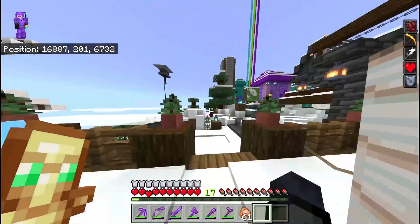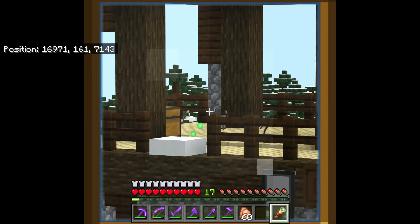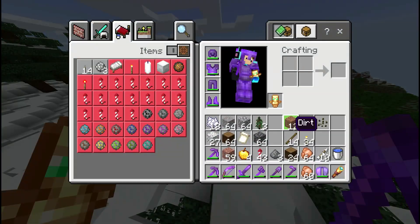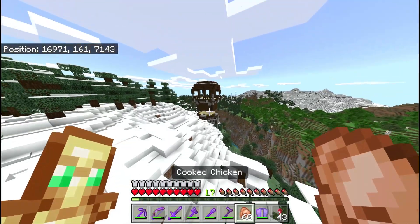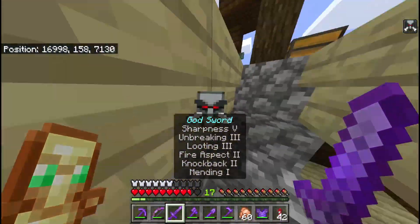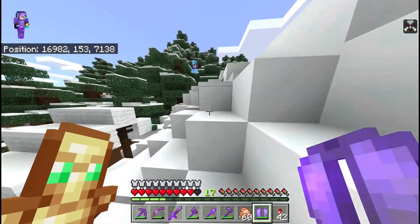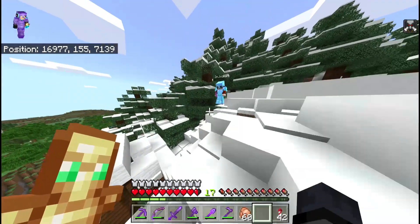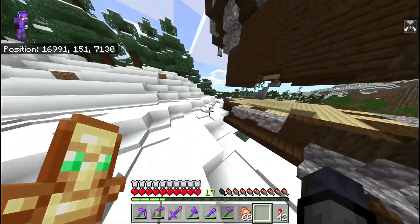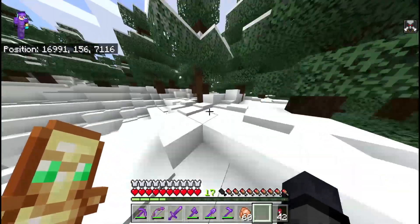We're basically going to be heading to a pillager outpost, which is on the other side of the mountain. We're just going to run all the way down. There's one - I'm going to fly over and kill it because I want to guarantee the kill. Got it. I have an effect on me called Bad Omen, and basically if you walk into a village - player made or regular Minecraft villages - that's how raids are triggered.